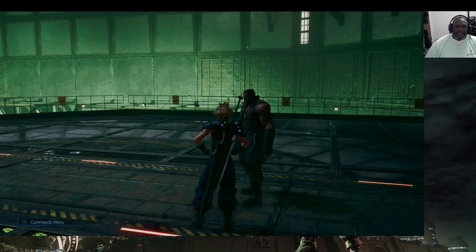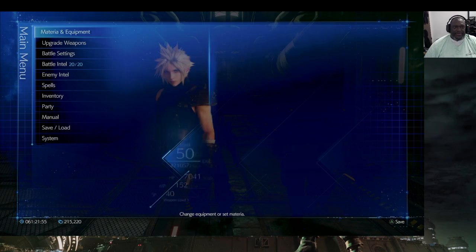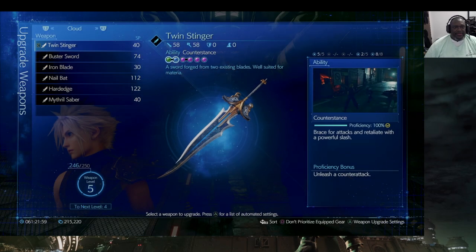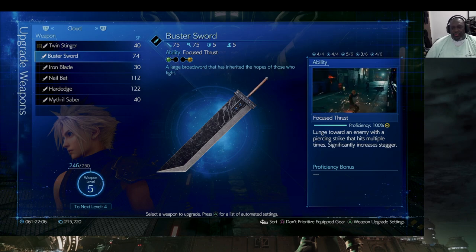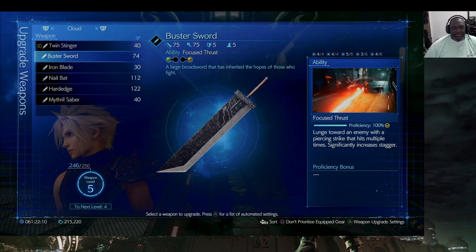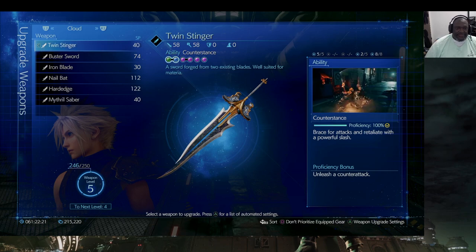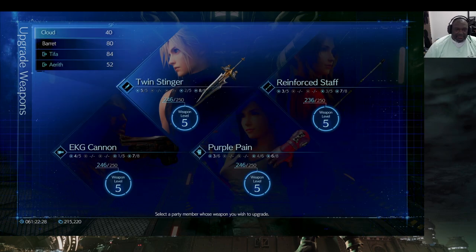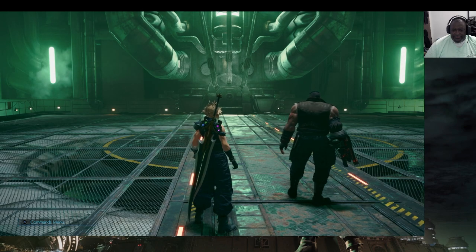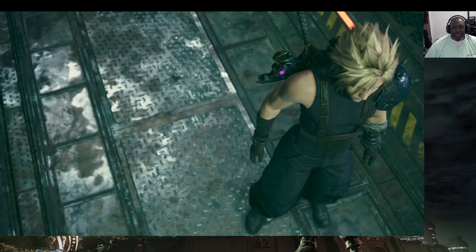Now let's get into this boss battle. These boss battles give you weapon upgrade rewards. My Twin Stinger is maxed out — it has six materia slots, which is why I use it over Buster Sword which only has four. On Hard Mode you earn more ability points for weapon upgrades. Depending on the boss you defeat, you get awarded a volume scroll toward your weapon upgrades. After the fight I'll show you what I'm referring to.